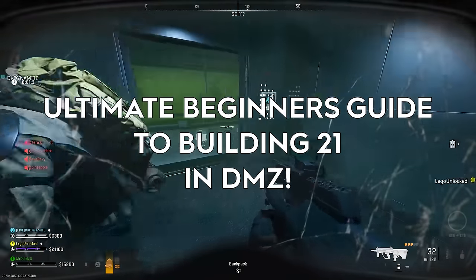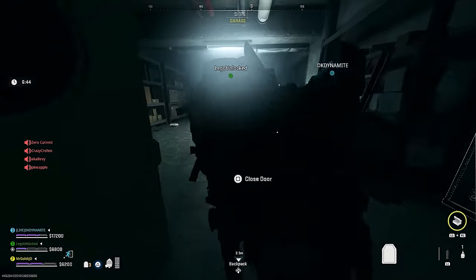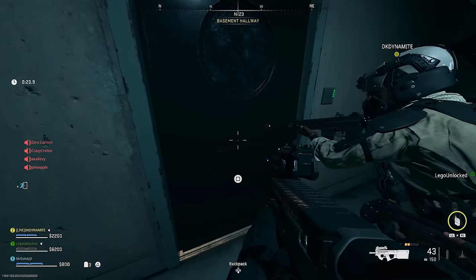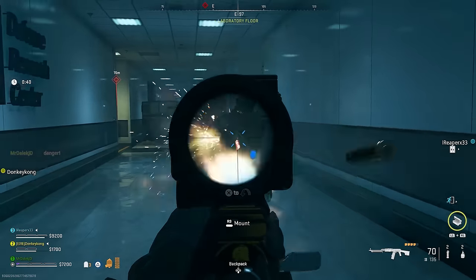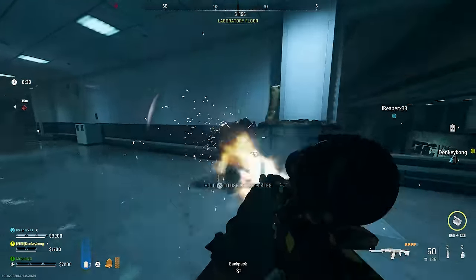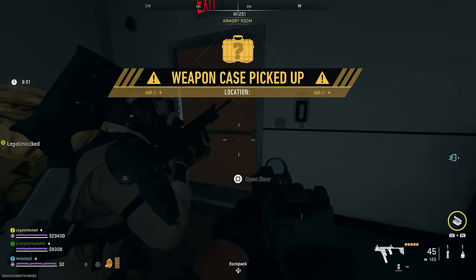Welcome to your ultimate beginner's guide to Building 21 in DMZ. We'll be covering the locations of all the access card rooms and how to get them, secret activities around the map that will grant you some really good loot, the Velikun boss fight and the Wilson fight, and the weapon case easter egg. So sit back, get comfy, and let's do this.